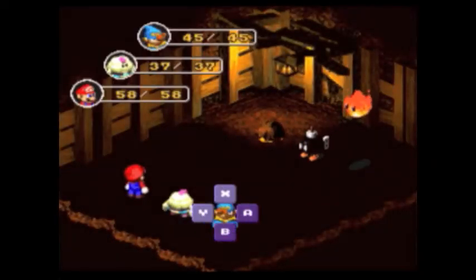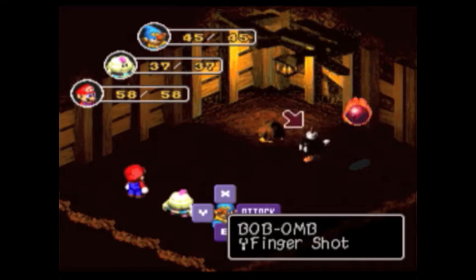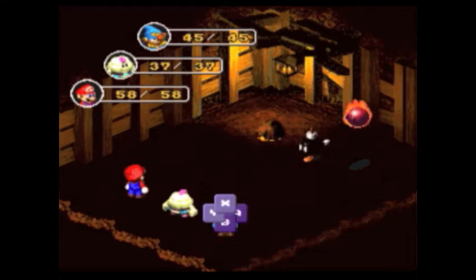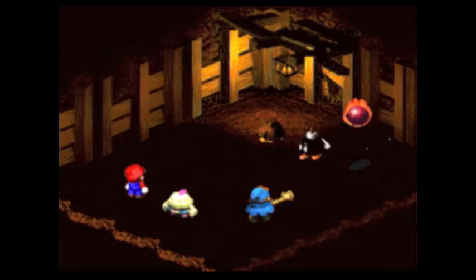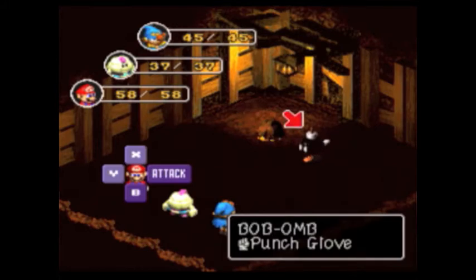Here we have some new enemies. Here's the Bob-omb, a Sparky, and a Magmite. The Magmites are actually kind of defensive, so you might want to hit them with some special attacks. The Sparkys take a lot of damage from physical hits, and for some reason they give you defense ups — don't know why.